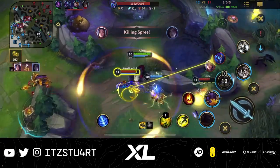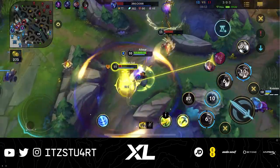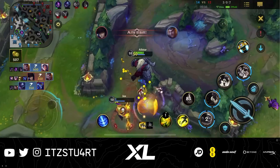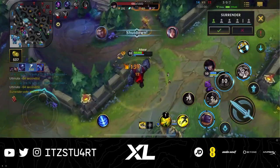Hello everyone, welcome to today's Wild Rift guide. We're going to be taking a deeper look at Alistar. Alistar is a tank support who excels at engaging with his heavy crowd control and being a frontline tank for his team.